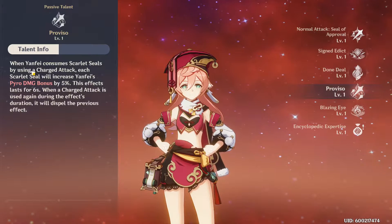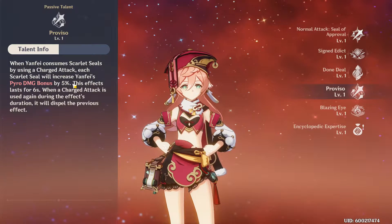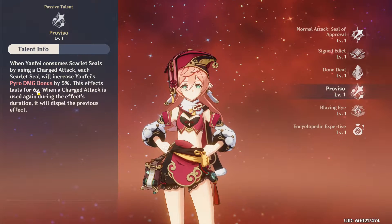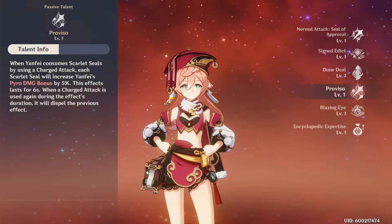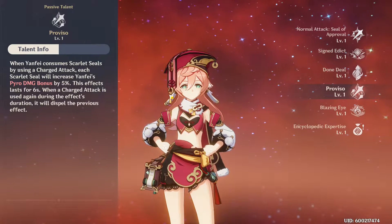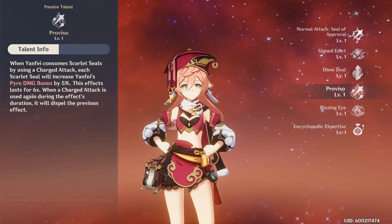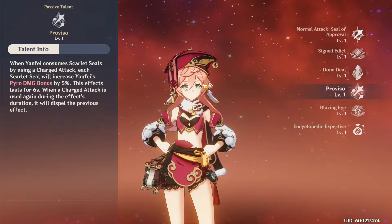Her first passive talent makes it so when she consumes Scarlet Seals, she increases her Pyro bonus damage by 5% for each Scarlet Seal consumed. This effect lasts 6 seconds, and if you charge attack again consuming seals, it resets. So if you charge attack with 3 Scarlet Seals you get 15% Pyro bonus damage, but if you then charge attack with only 2 seals you lose that 15% and get 10% instead. You want to consistently charge attack to keep that 15% bonus Pyro damage active.